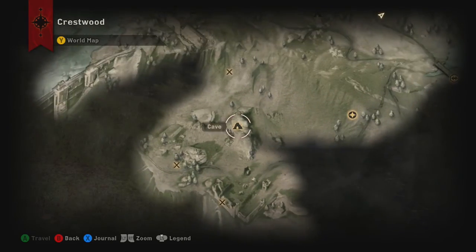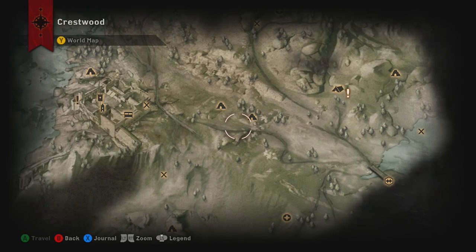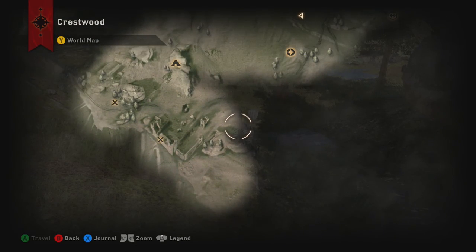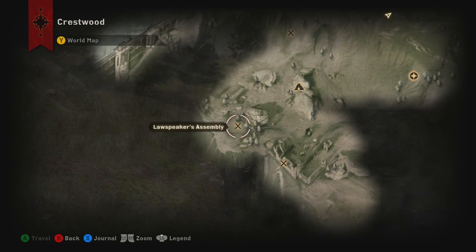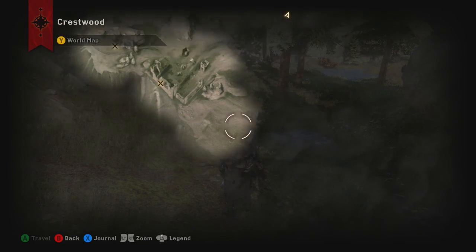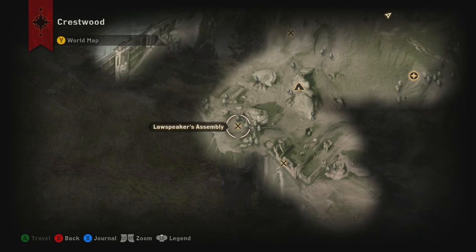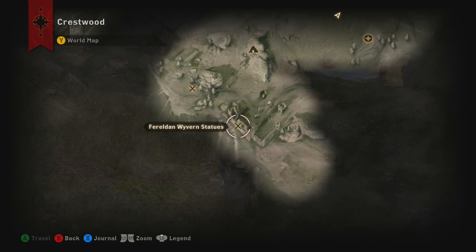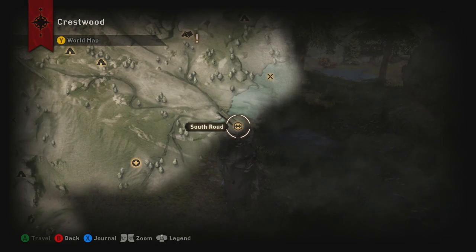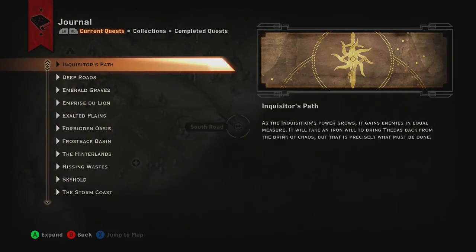The dragon is around here. There's a cave over here - in the cave that is furthest south of the map, southeast of the dragon's tower. So this is the dragon's tower, basically. So it's somewhere over there. Let's just travel there.